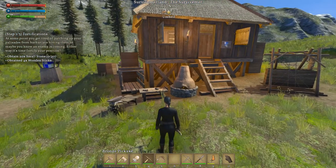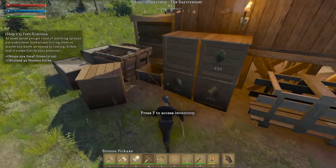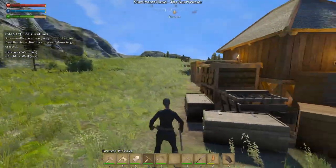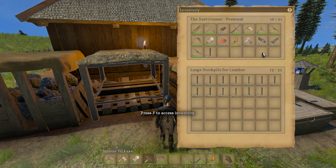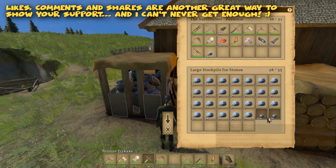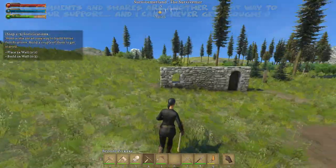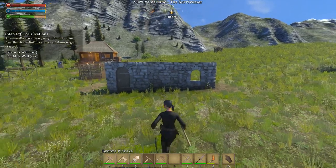To start this quest: 20 small stones and 4 wooden sticks. Let me drop the ores there, let me drop these guys. The sticks — we have them. The timber maybe. Okay, we need — we don't have the stones. It's really counting what we have in the storage, and that might be kind of a problem. I'm almost sure this was not counting what's in storage, but just what you have on your inventory. We need to deconstruct these ones. Place 2 walls — stone walls are an easy way to build better fortifications. Build a couple of them to get started.